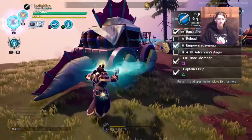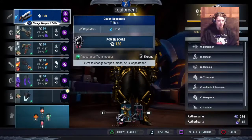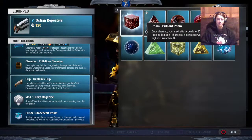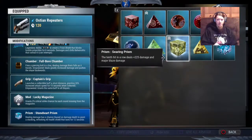You just have to get used to fully emptying your chamber before you use your special, and you'll be set. Now let's get into prisms. I'm only going to go over the good ones. Top one: Searing Prism. 95% of the time, that's going to be your top DPS. I'll go over why I'm using Stoneheart here in a second, but Searing Prism is just going to get you the most damage overall.